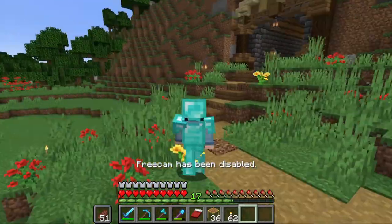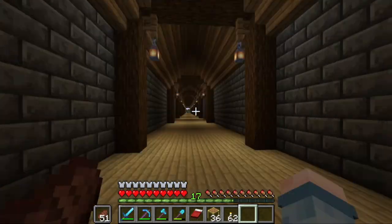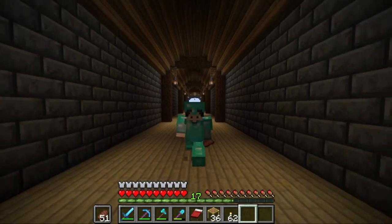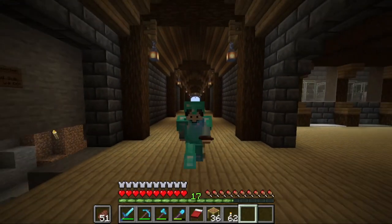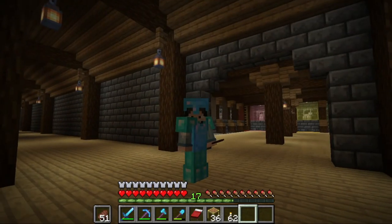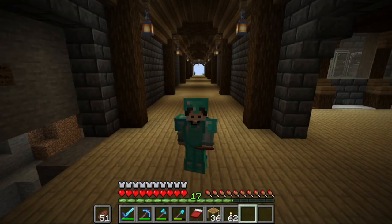Now with that being done, we can go ahead and get started with the next set of plans for today, which is setting up a villager breeder back here. The trading hall is not quite going to be ready today — I don't feel like spending two weeks getting the materials together and making farms like a gold farm to get all the stuff ready. My idea is to make a gold farm and get the golden apples together so I can start curing zombie villagers and converting them — the whole ordeal.